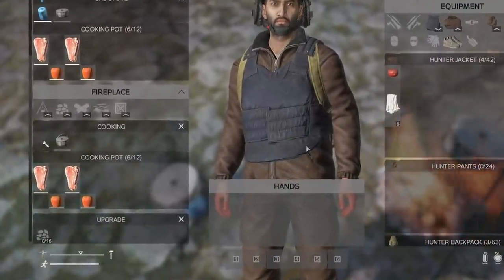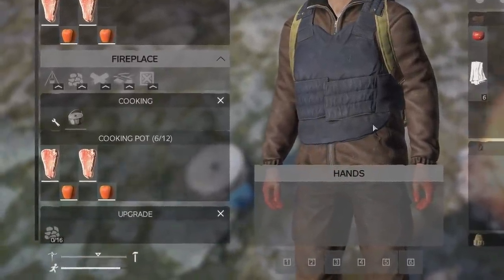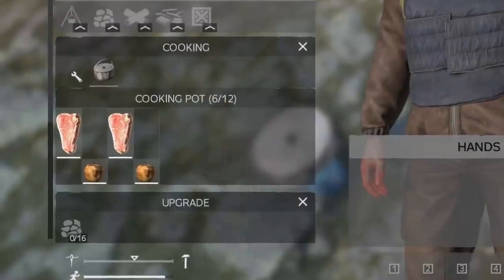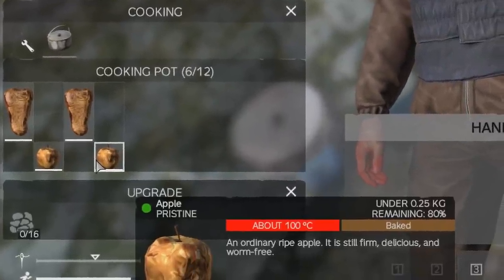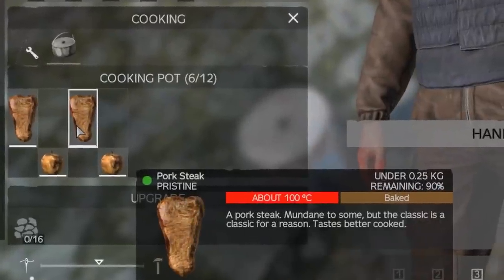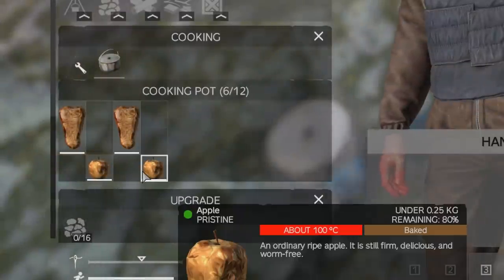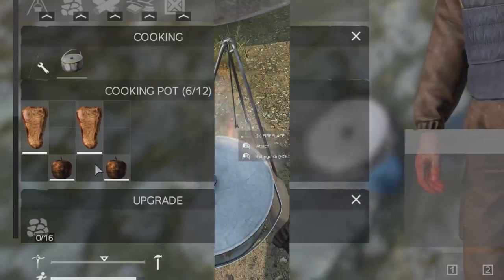Probably the biggest change to cooking this patch is how food you cook without water or fat loses nutrients. Food will no longer go straight to burned when you don't use water or fat — the punishment is nutrient loss instead. For example, an apple will lose 20% of its nutritional value once it becomes baked, where a piece of pig steak loses just 10%. However, just 15 seconds after it's baked it will become burned, so you have to be very quick at removing the food once it becomes cooked.